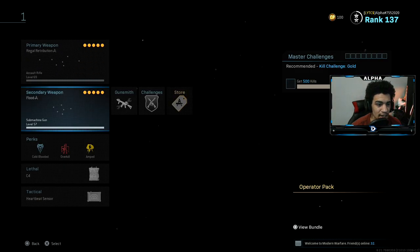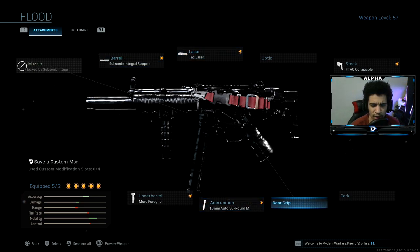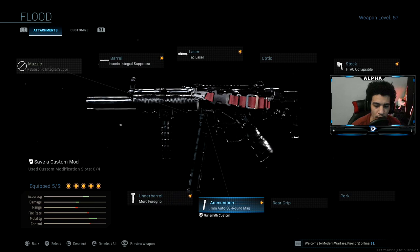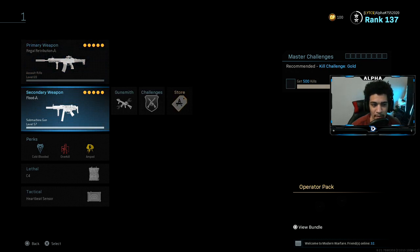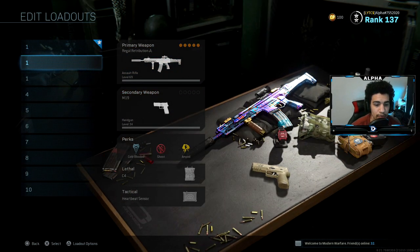My secondary is the MP5. Typically I'd run this loadout in pubs but remove the Tac Laser and throw on a rear grip instead. I have the Subsonic Integral Suppressor, Tac Laser, FTAC Collapsible Stock, 10mm Auto 30-round mags, and the Merc Foregrip. This is the dynamic duo right here — the MP5 is so good for close-quarter gunfights while the Kilo dominates mid to long range.